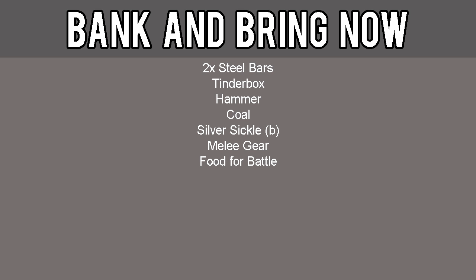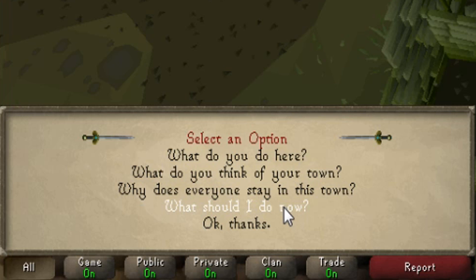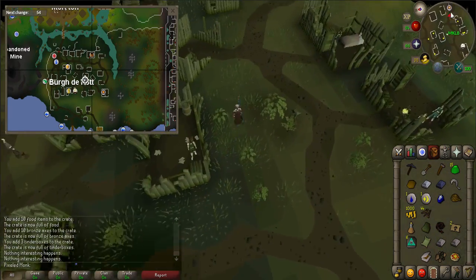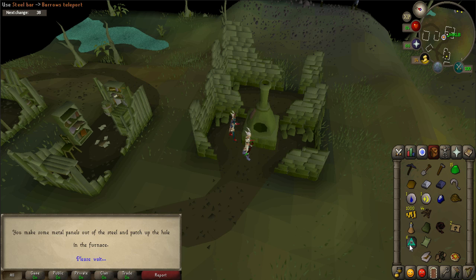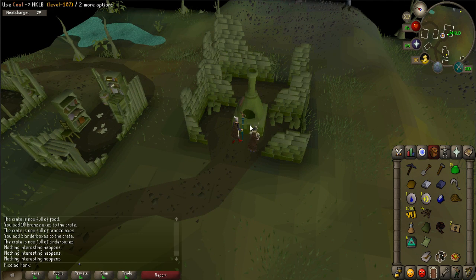Collect from your bank 2 steel bars, tinderbox, hammer, 1 coal, silver sickle blessed, melee gear, and food for the battle. When finished with the bank, talk to Razvan again. When prompted, say: what should I do now? He asks you to fix the furnace. Walk to the southeast of the town to the furnace. Use your steel bar on the broken furnace to repair it, then use your coal on the furnace for fuel, followed by a tinderbox to light it. A cutscene will occur.